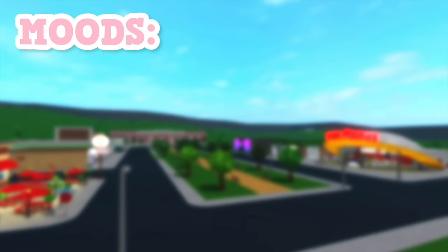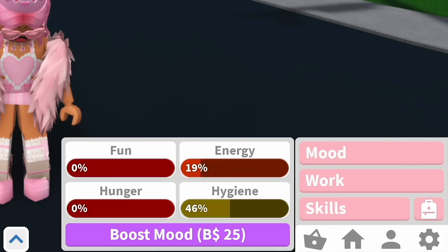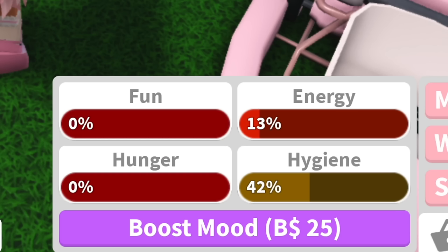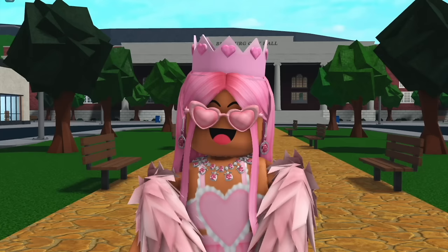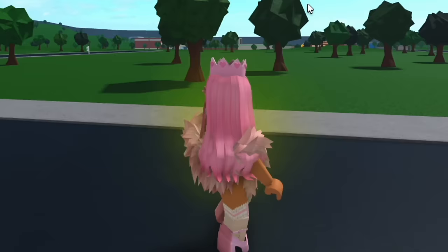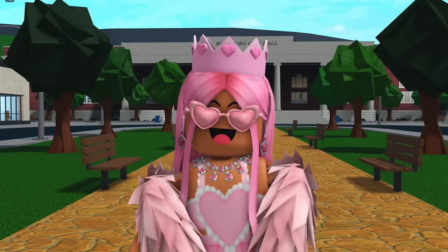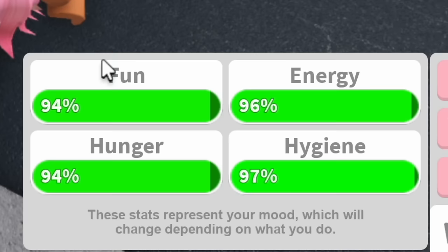Moods — in Bloxburg you have four moods which are fun, energy, hunger, and hygiene. You can keep track of your mood levels by clicking this bar at the top of your screen or by clicking the person icon and then mood. Your mood will always be between 0 and 100% and they do actually have in-game effects. The most important effect is that you'll get more money from jobs if your moods are higher. Energy and hygiene also have physical effects — if your energy is low you'll look down and walk slowly, and if your hygiene is low a green stink will appear around you with some flies. But fun and hunger don't physically do anything to you.